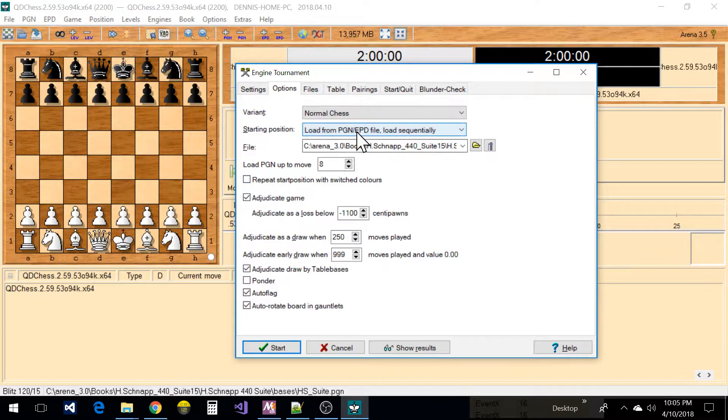If it's an EPD file it'll load the position; if it's a PGN file it'll load the first eight moves — you can change that to any number, just make sure it has that many moves per opening. Right here: 'Repeat start position with color switch' — you probably want to check that.